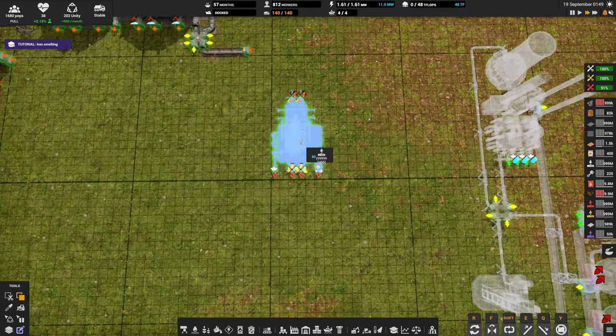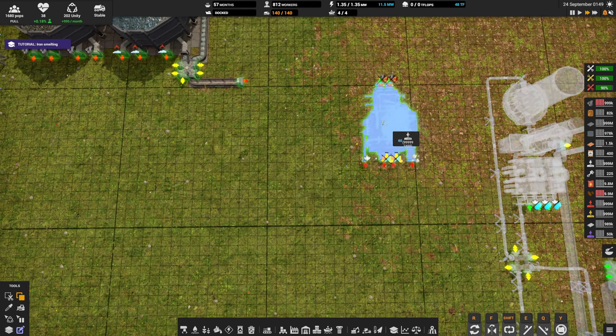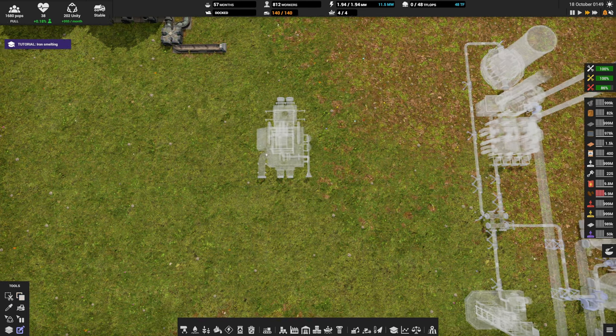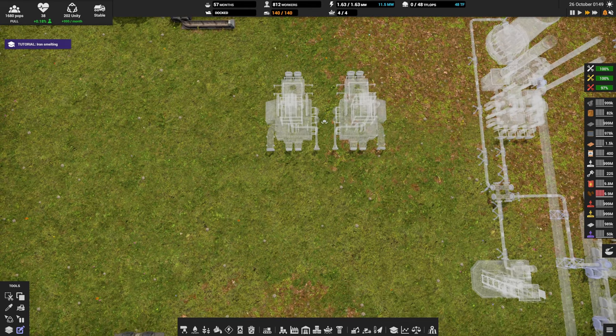First thing we're going to need is obviously a smelter. Design-wise, I'm going to build inside this square and reference everything off the very first smelter. Very important: we're going to need the slag on the outside - it'll be important later. We put slag on the outside by pressing the F button. I need a second Blast Furnace - grab the Blast Furnace and press F again to make sure it's flipped to have the slag on the outside. That's the easy part.